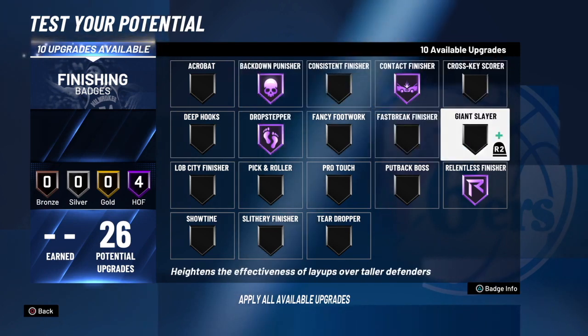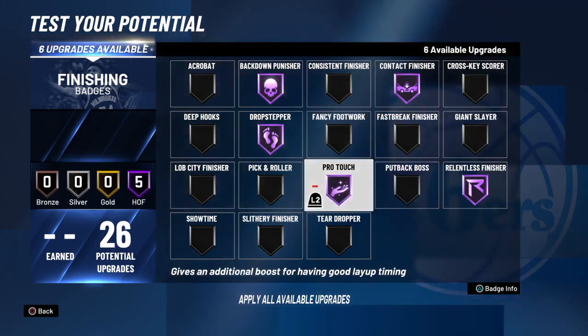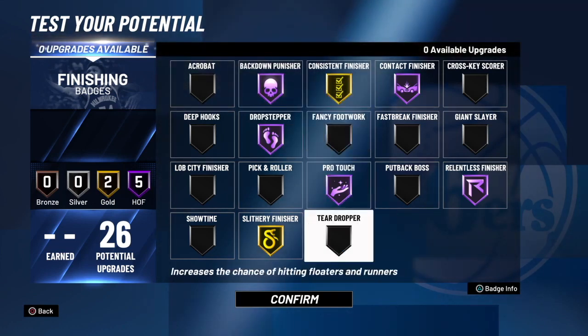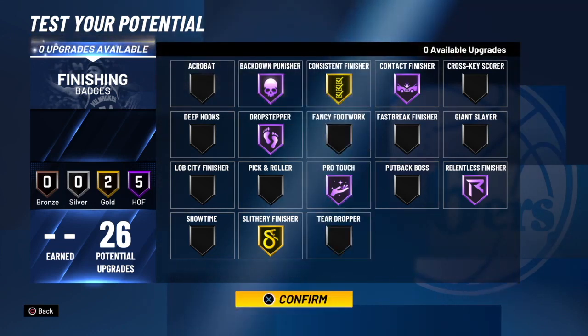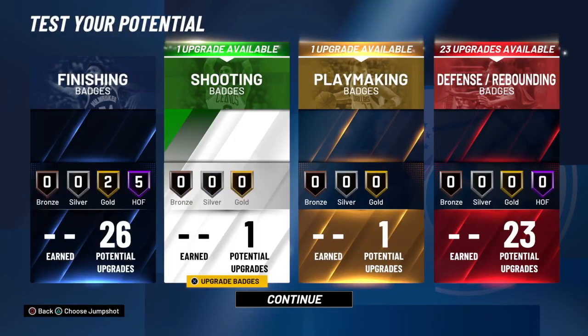These badges might change though depending on if Drop Steps work this year and if Consistent Finisher works. I know last year Drop Stepper was absolutely useless and anybody could guard them no matter what their build was, so hopefully it's not the same this year. Consistent Finisher was a good badge to have last year, but it seems like this year if you mistime your shots around the rim you're probably going to miss, so I don't know how this is going to work.